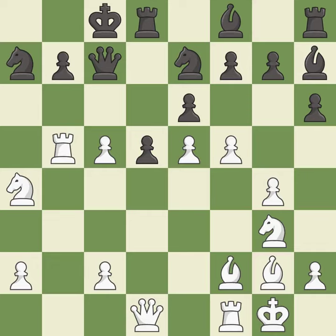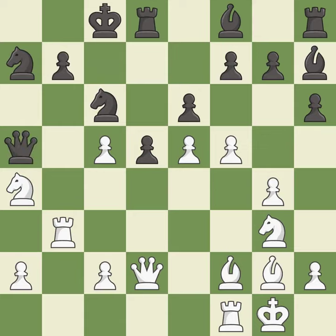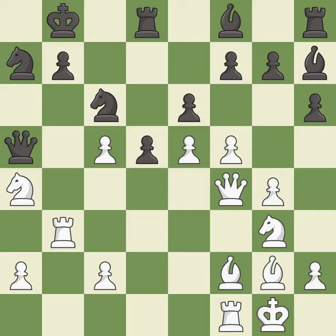This move puts the rook on a safer square — it is excellent. This mobilizes the knight, allowing it to control more of the board — it is best. This activates a queen by developing it off of its starting square — it is excellent. This offers to exchange pieces of equal value — it is best. This defends the attacked knight — it is good. That's fine; it is good. The rooks are coordinated and powerfully doubled on the file — it is best.